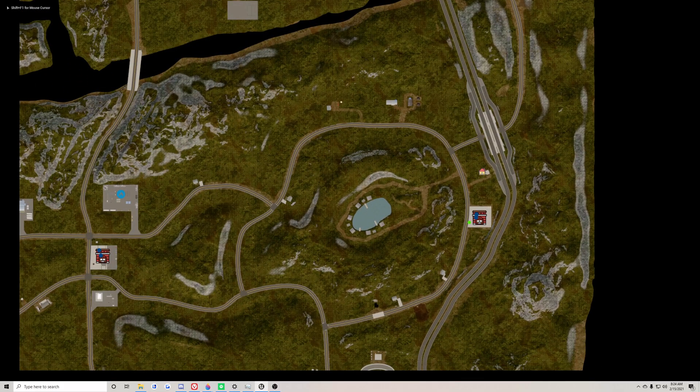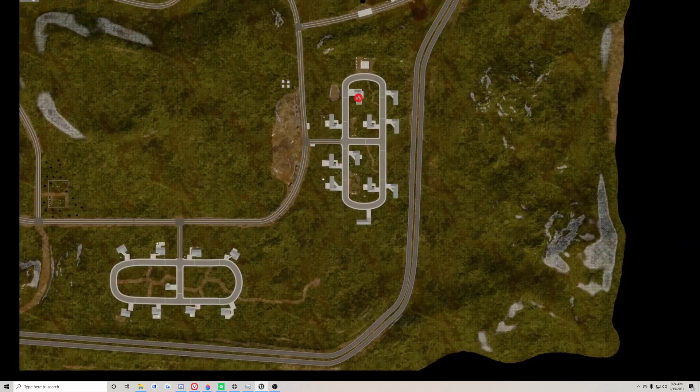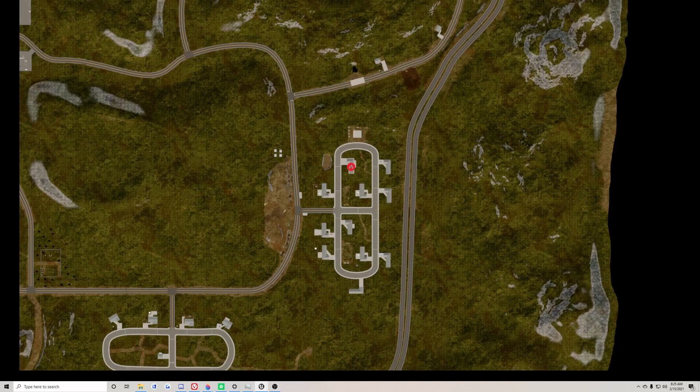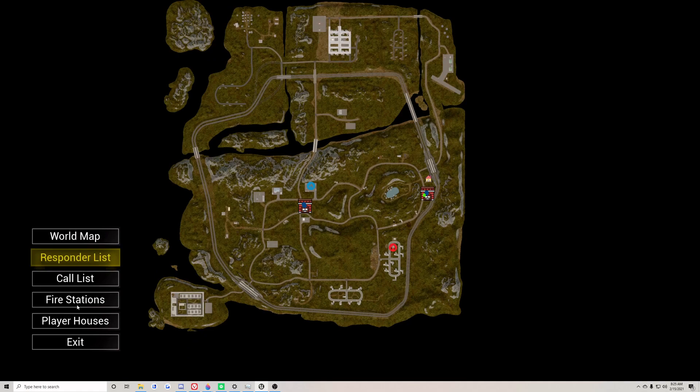So there's the mini map. As I update the map over time, you'll see hydrant locations and stuff. So once hoses come back, we'll get to the next thing.